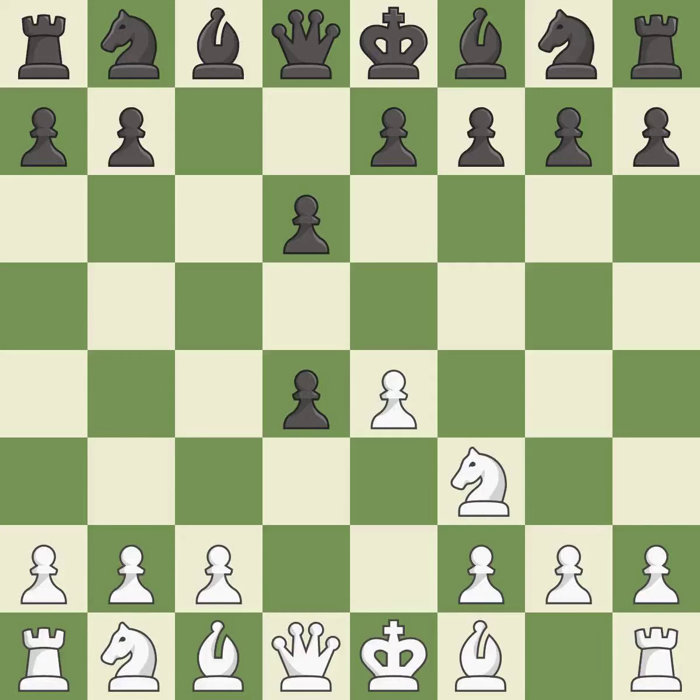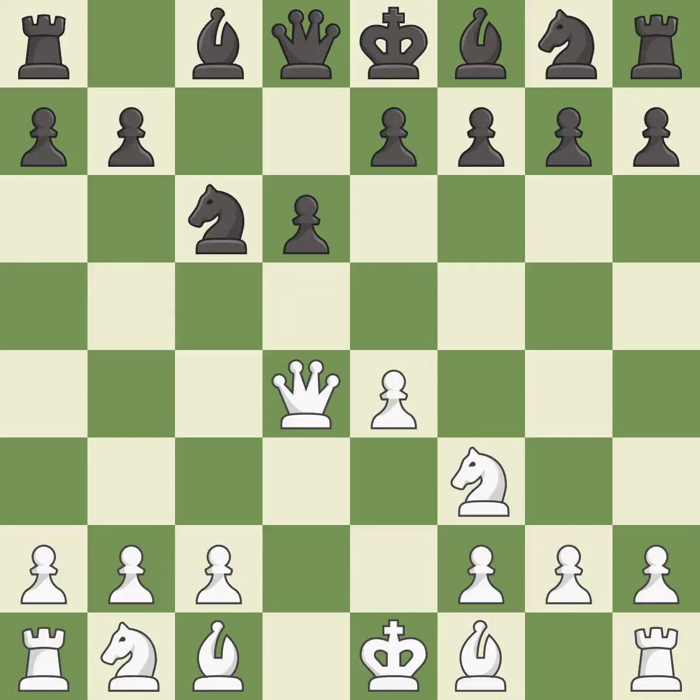Cxd4 gives black two central pawns versus one central pawn for white. Qxd4 recaptures the pawn and develops the queen to a center square. Nc6 develops the knight toward the center, attacks the queen on d4, and controls the e5 square. Bb5 develops the bishop and pins the c6 knight, stopping black from capturing the white queen.